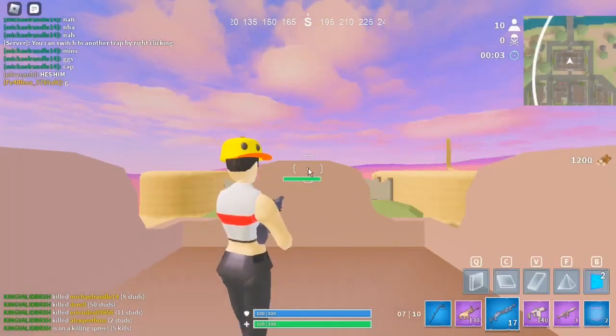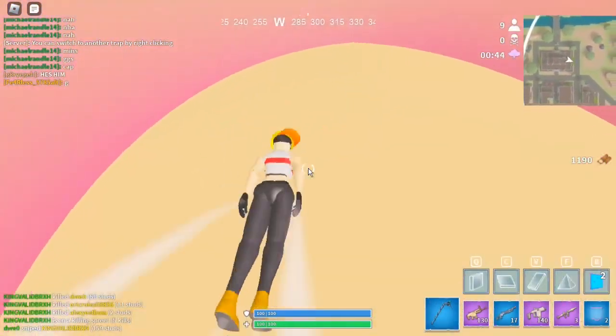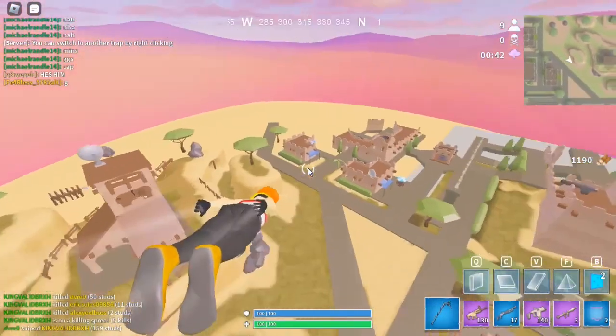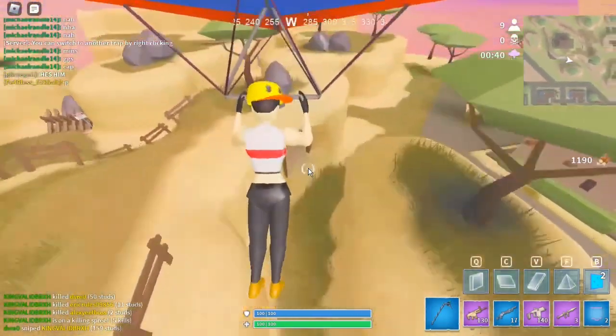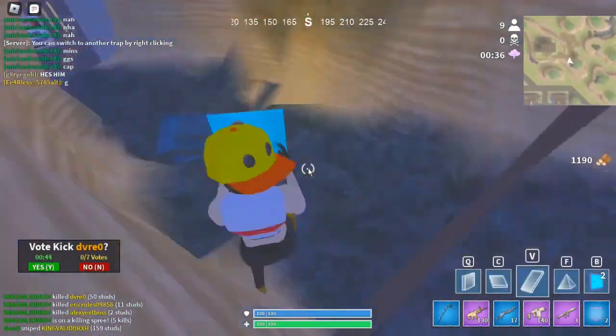The first thing you want to do to do this glitch is go to the top right of the map. We're already in it so we're just gonna head right over to it. You'll see a little cave — you just want to go into here, go past these planks.